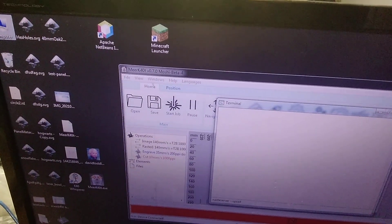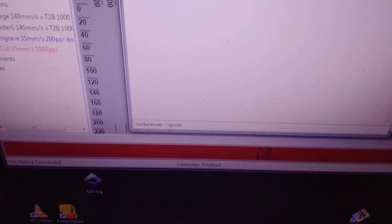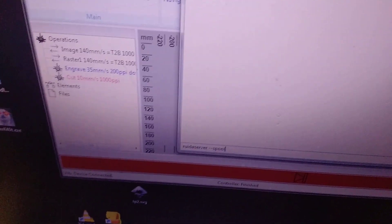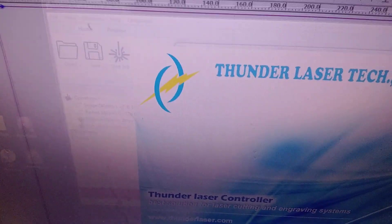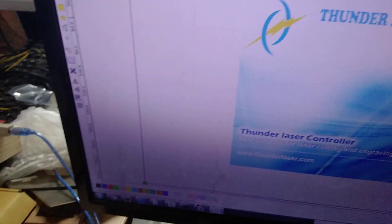I'm running Moshi Beta 4. This is Ruita Server Spool. Now I'm launching RD Works. Thunder Laser, go!